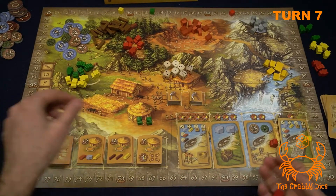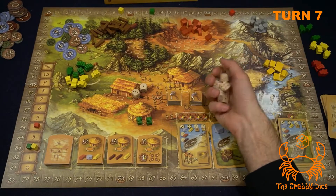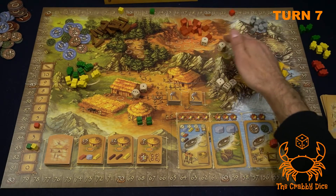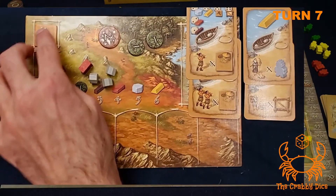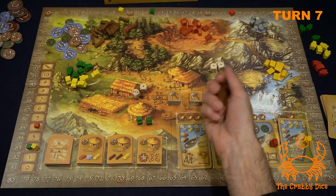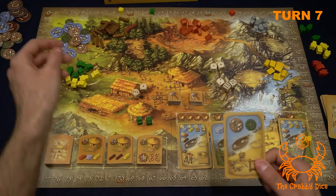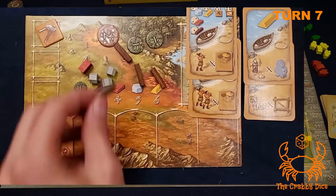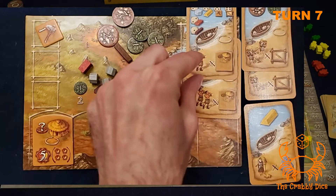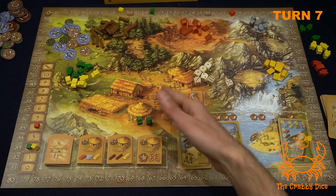Red pays two wood to get a civilization card, which gives three food back and farm/building multipliers. Phase two done for red. Green rolls four dice for food divided by two — both come back as two food each, six food total. Then red's done for the turn. Green is bleeding food and spending five per round — they desperately need to raise their farm. They're going to go here as their first move next round.